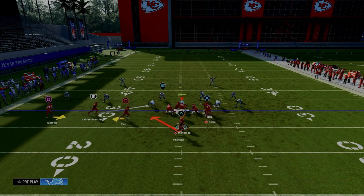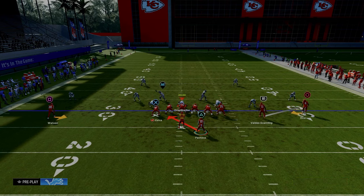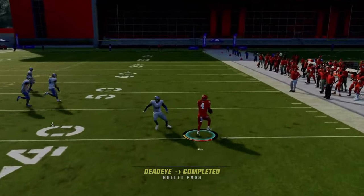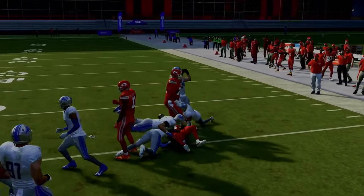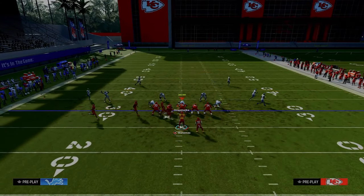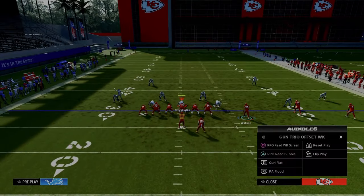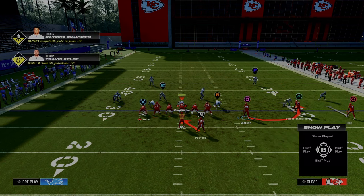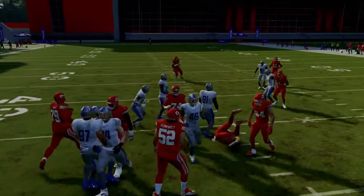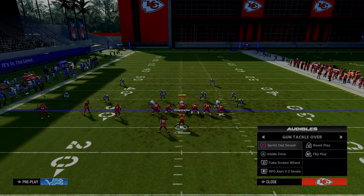Now let's briefly touch on the tackle over formation — same kind of thing, but now we have the screen to the right. Don't underestimate the value of audibling or just flipping your play. Come out and flip the play — now you're running your RPO to the right. The reason it could be valuable is you get a better handoff to the running back. The whole Mickey Mouse-ness of this offense is 100% intentional.